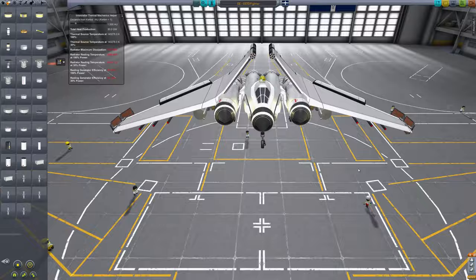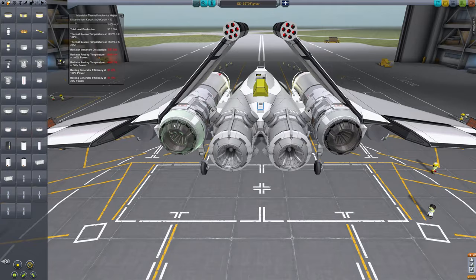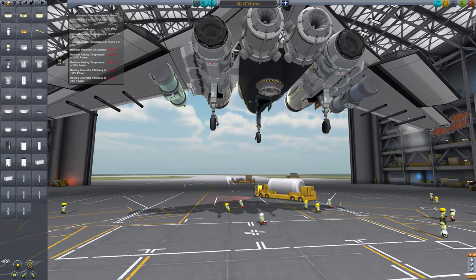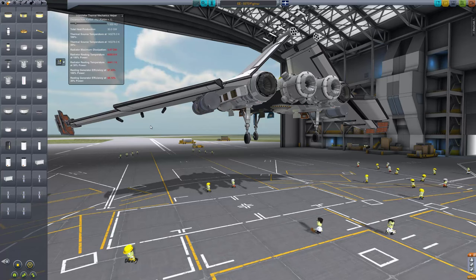Look at that beautiful cockpit. I did design this mainly around the cockpit — I really wanted to use it. We've got the free air intakes there and on the back you've got two thermal turbo jets and two plasma thrusters. The thermal turbo jets can be used in atmosphere and all they cost is the energy to run them. The thrusters use the lithium tanks under the wings. I'd actually like to use Argon, but there's not a tank that's the right size.